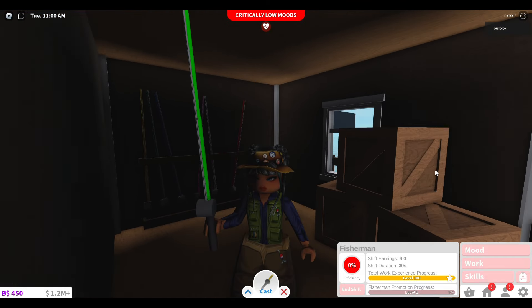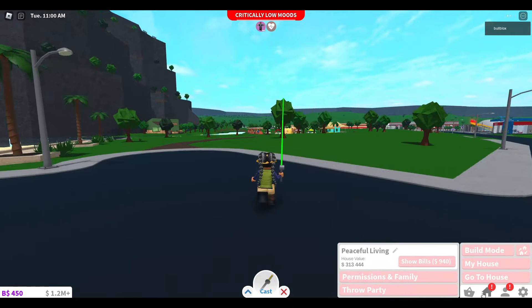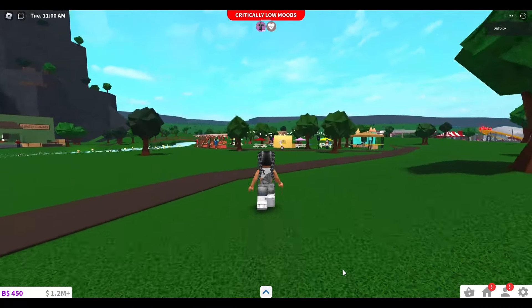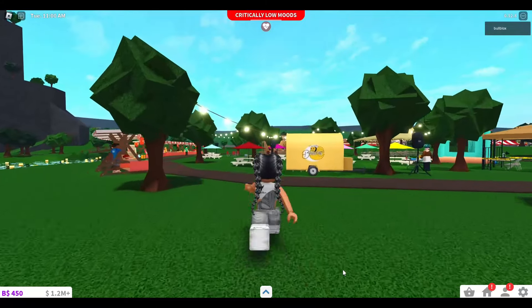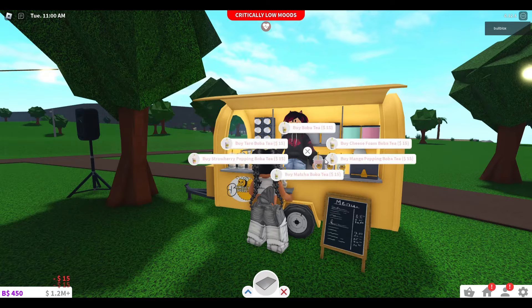So I've arrived at the fisherman hut. I'm just going to walk across to the festival, and you can easily get rid of your rod by clicking at the bottom of your screen. So now we're heading towards the boba tea stall.